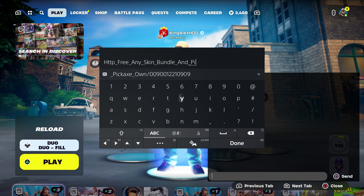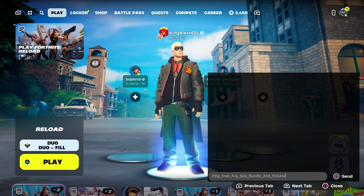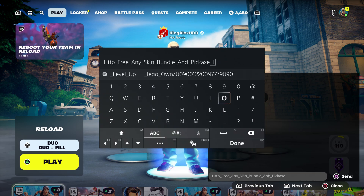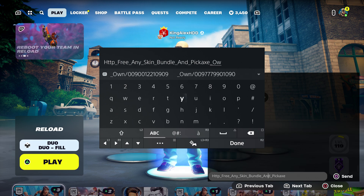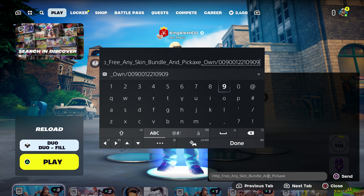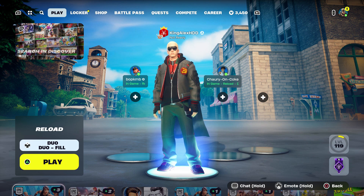Just like that, press done. Make sure you type in 'oh' and then put in the code: pull-dash-009-001-221-0909. Press done and then send it to your account.